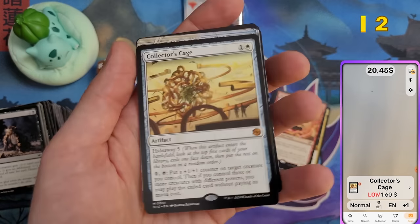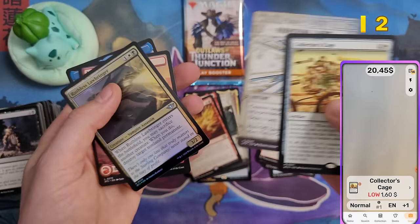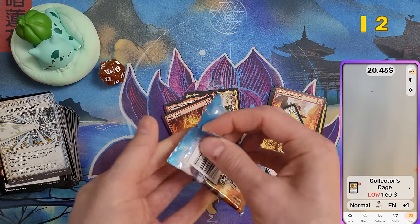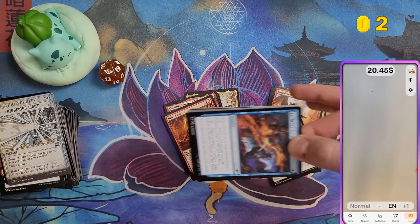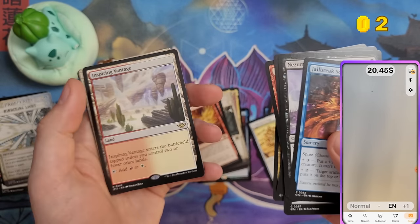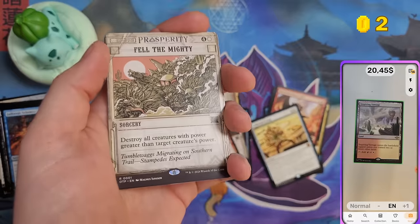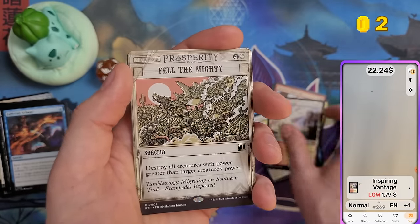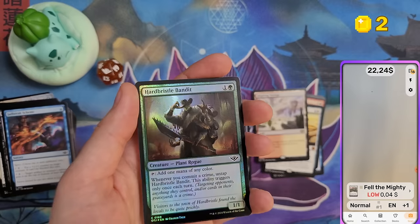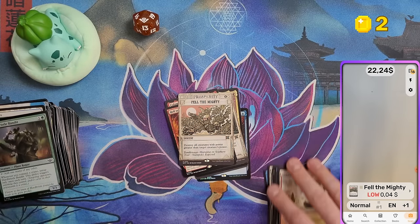Two cents for Collector's Cage. From the vault — The Big Score — there are actually three different set symbols you can find in these play boosters. The Big Score used to be planned as an epilogue set, but they decided to fold it into the main set. Inspiring Vantage pulled here. I really enjoyed the epilogue set for March of the Machine — the cards were really valuable and I made back a lot of money I lost during that set.